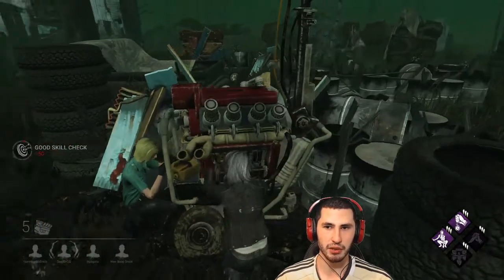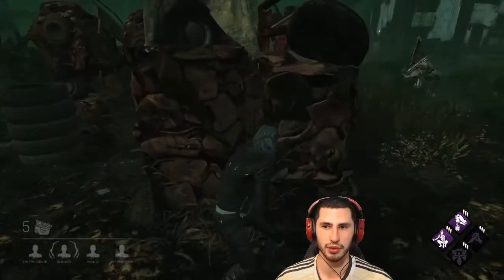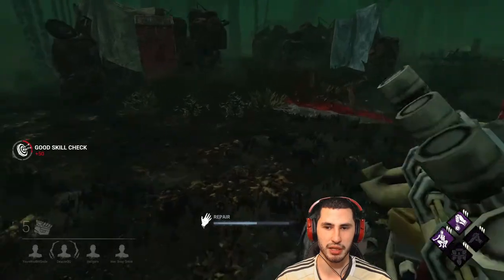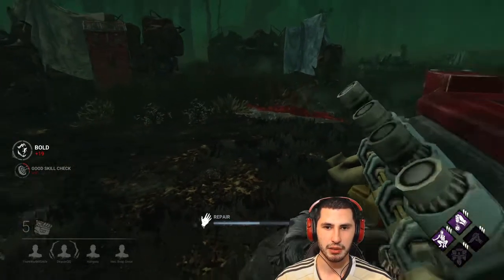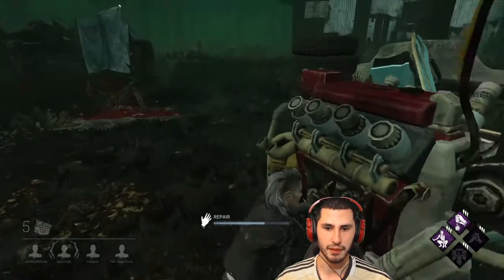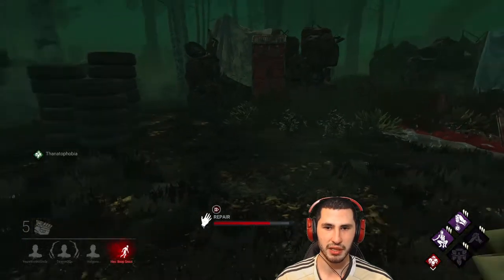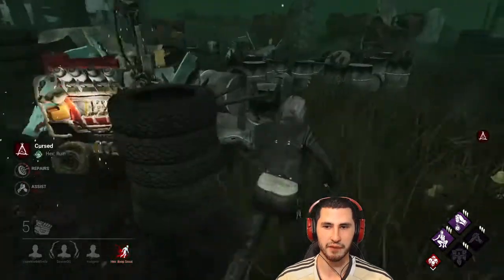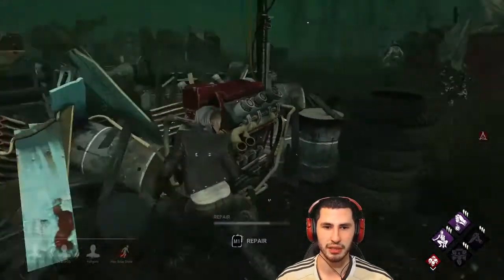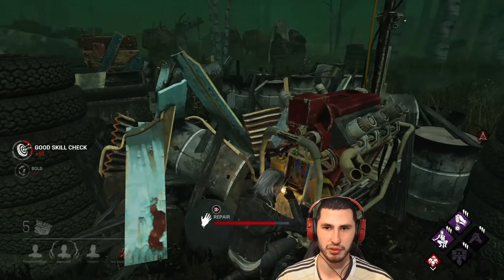We are going up against a Pyramid Head. Pyramid Head does have Ruin, and that did seem like range add-ons. I'm just going to wait on the corner here and then go back on the generator, in case he doesn't double check and come back. That way I can finish it before it regresses through Ruin. I'm trying to get a Head On and Decisive Strike combo. The killer also has Thanatophobia, but I'm not sure what his other two perks are. The killer did not rotate over to me so I'm going to continue working on the generator.